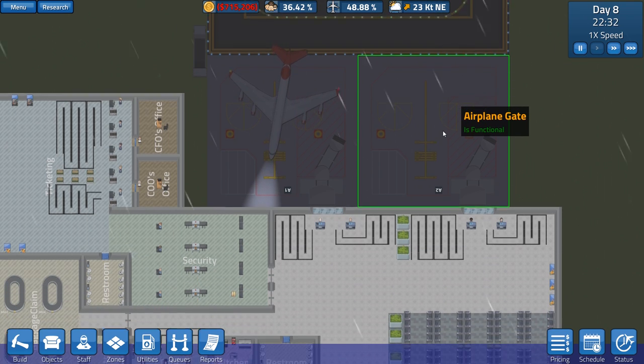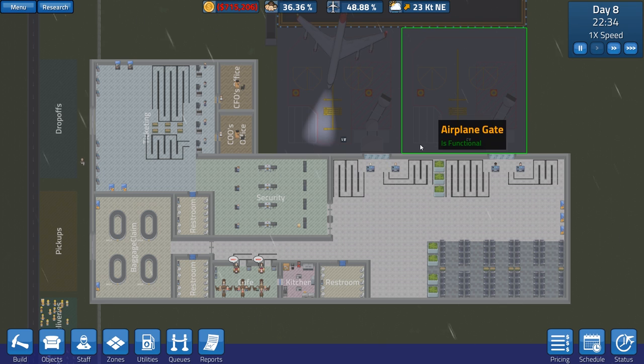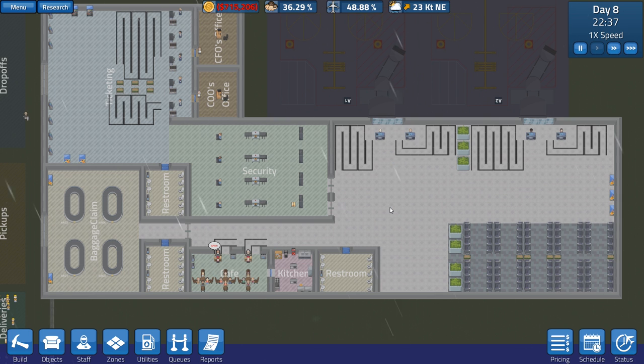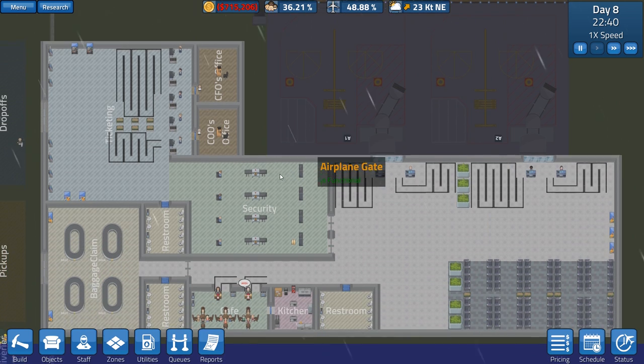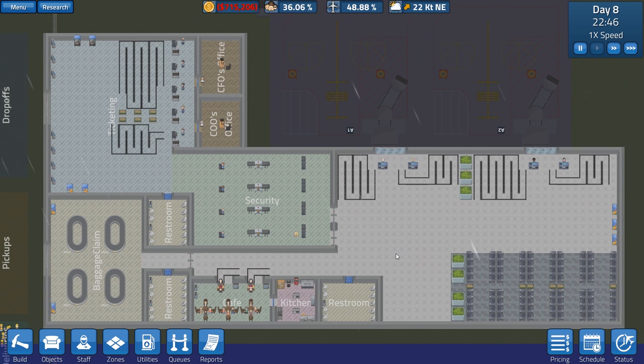That right there is the basics of how your airports work in SimAirport — those are the four main factors you'll have to worry about when you load up the game and start your first game. There are many other things to deal with including research, COO, CFO, seating areas, vending machines, queues, wait times, kitchens, cafes, restrooms, and all that stuff — but that will be saved for another video.